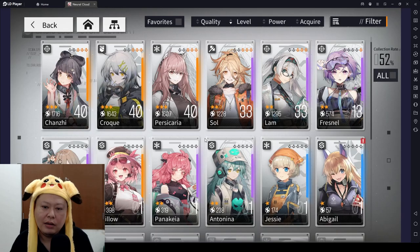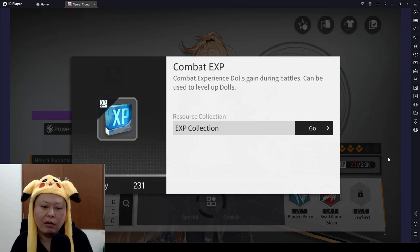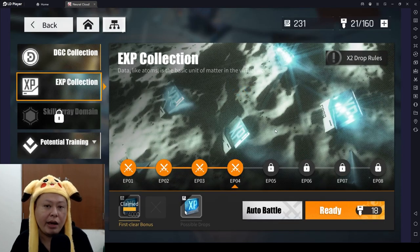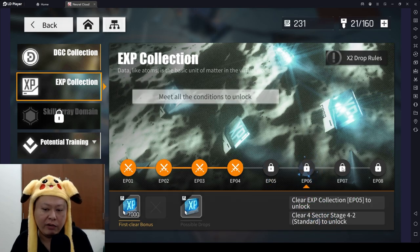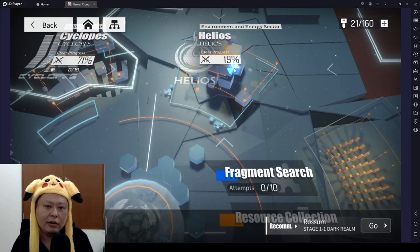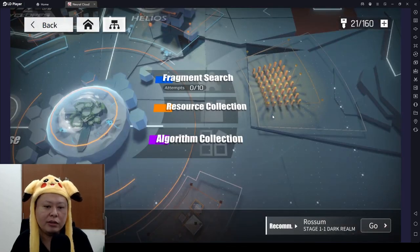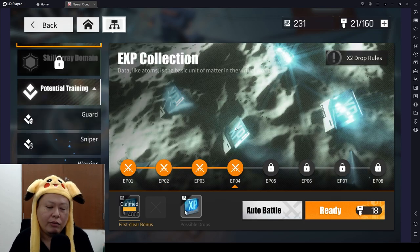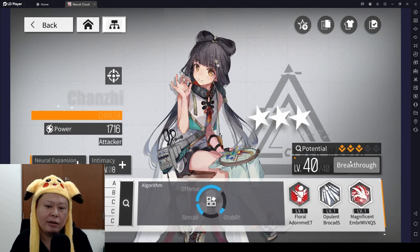The first tip is about how to level up your characters. Obviously, do the EXP dungeon — if you're lacking EXP, just press here and go to the EXP dungeon and spam it. You need to do the normal quest to unlock higher levels of this EXP dungeon, so push your normal quest story mode and keep doing standard mode until you are stuck.